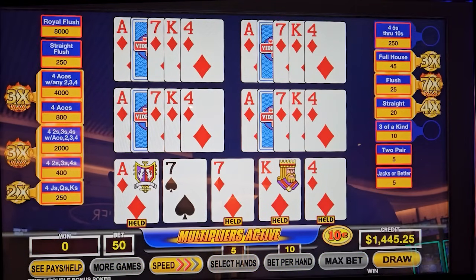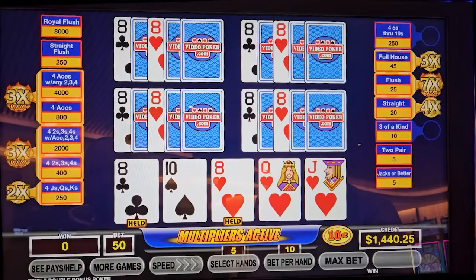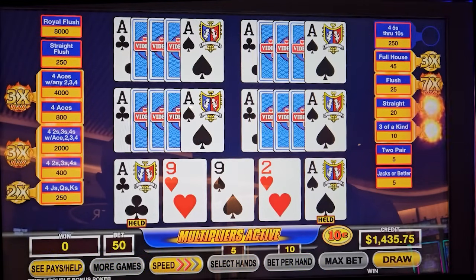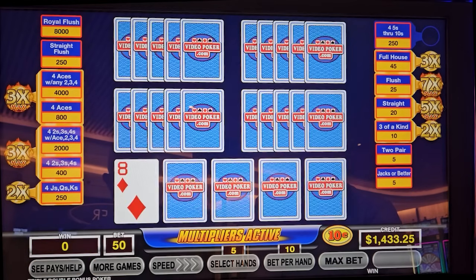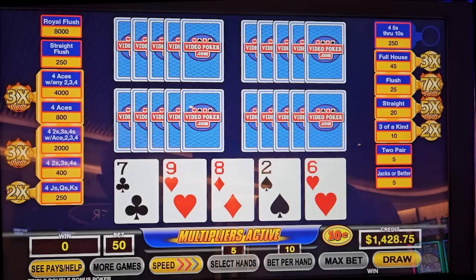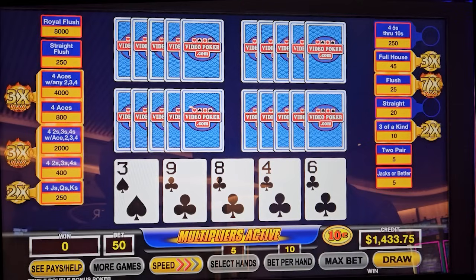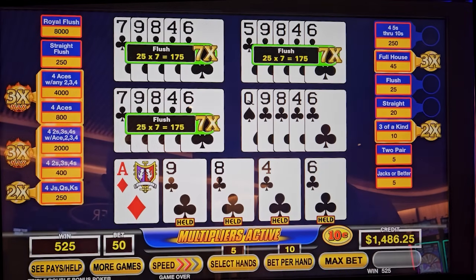We're not going to play super aggressive on the flush because there are still some decent multipliers here. Ideally, we want four aces or four twos, threes or fours. Four aces. Here it comes. There it goes. Go for a three-card flush. One high card. You should. Let's play aggressive. We'll get rid of the flush and the straight, and then we'll go play our wheel game again. You get more than one? Yes, three. There you go. Oh okay, I like that.